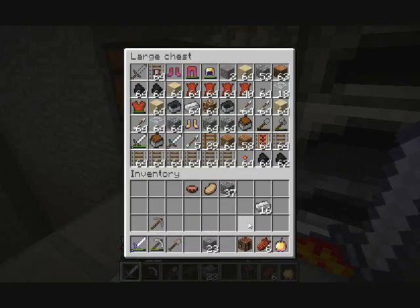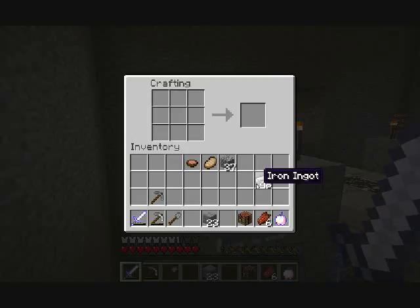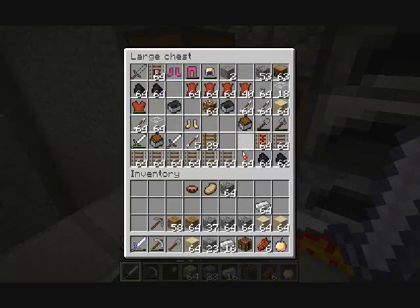Okay, now we have that. Let's see — I'm gonna make another set of armor. Is that actually smart, to carry around another set of armor on me? I don't think it is because I'm just gonna end up losing the armor and then hating myself for it.